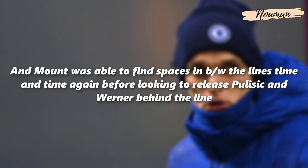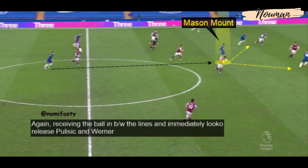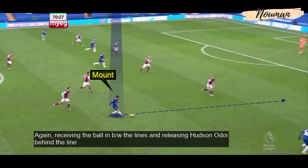Mason Mount was able to find spaces between the lines time and time again, looking to release Pulisic and Werner behind the line. Chelsea changed their formation to 3-4-1-2 in the second half with Werner and Pulisic occupying the half spaces and making runs between the centre-back and the full-back. Mount received the ball between the lines and immediately looked to release Werner, Pulisic, and later Hudson-Odoi in behind.